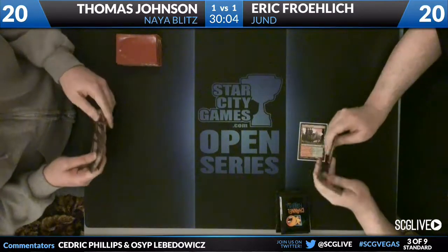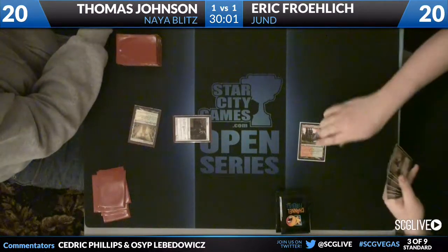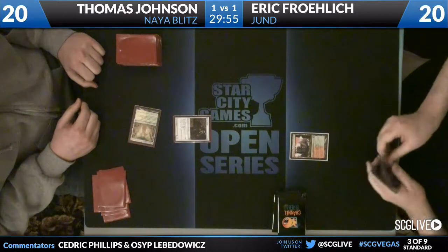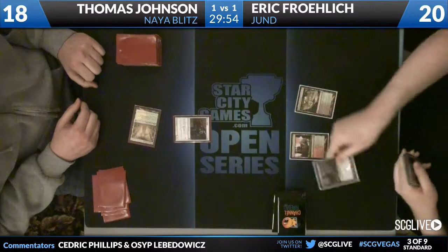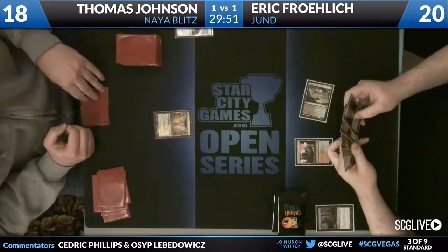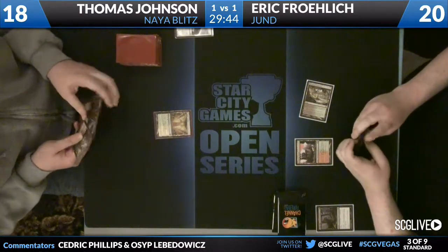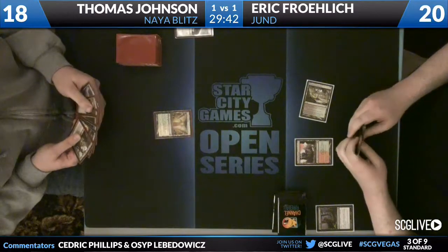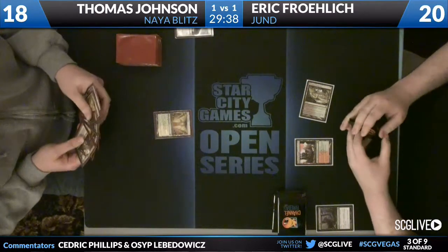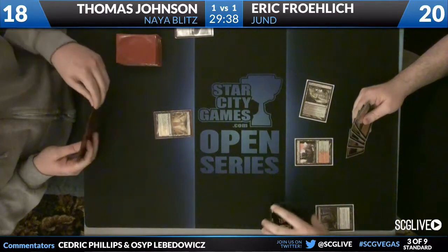We are underway in Game 3. Both players have kept their 7. Eric plays a Stomping Ground tapped. Thomas again with a turn 1 Temple Garden into Champion of the Parish — brings himself down to 18. We'll see if Eric has a Farseek or if we're going to see Tragic Slip again take care of the Champion. Burning Tree Emissary or no? He's had it the first two games — there's one in his hand again. Does he have a strong turn 2? Looks like he has a Boar too.